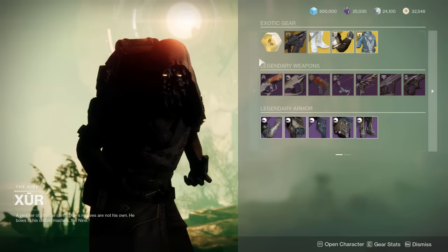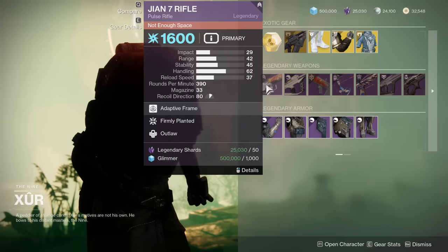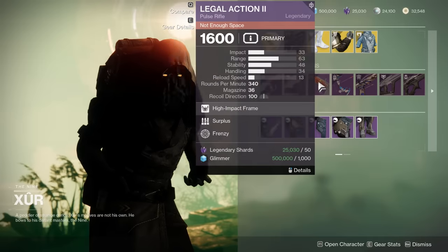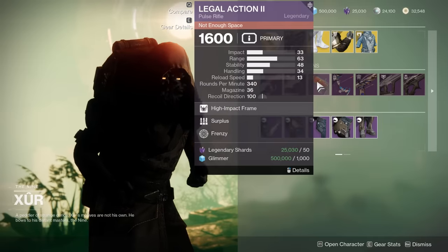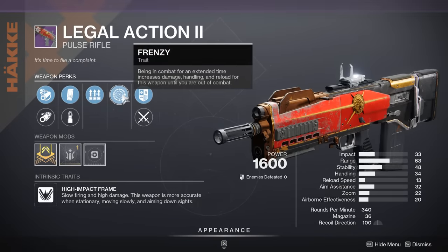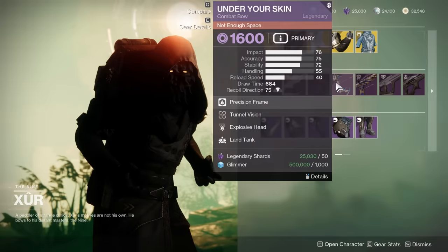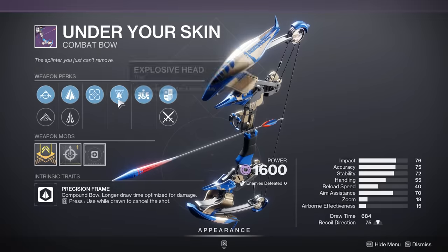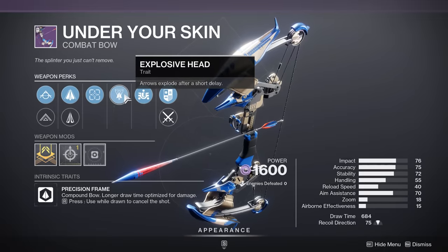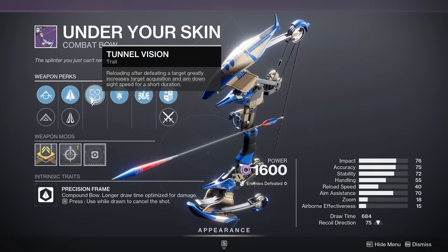Moving on to the weapons: the Owyon 7 with Firmly Planted and Outlaw — not really interested in that. The Subsistence Moving Target Death Adder — no. Subsistence Frenzy Legal Action — Subsistence is actually not bad with the Legal Action, but Frenzy isn't too useful because it's not going to be that good in PvE, and that's where Frenzy is really good. And Underskin with Explosive is very good — this is one of the better Void Bows in the game for PvE because of Explosive, but Tunnel Vision is not what you want to pair with it.